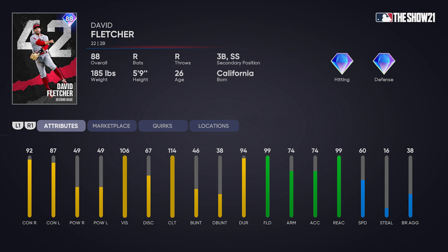I'm pretty sure the attributes shown are only available when someone other than MLB The Show reveals the card. David Fletcher has high contact, low power, high vision — a great contact hitter. The diamond defense paired with diamond hitting is going to be great to start the year.